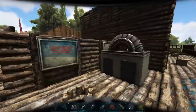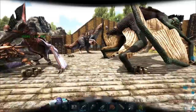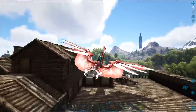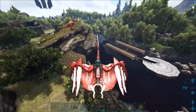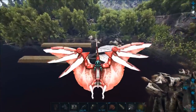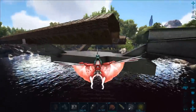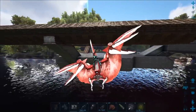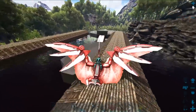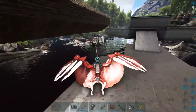My favorite bit is the Enterprise out in the lake. He meant to turn all this into metal but I think he lost motivation because he'd already built it all in wood, and this is a lot of stuff — turning all this into metal would take a lot of time. Cementing paste is another thing he'd need.